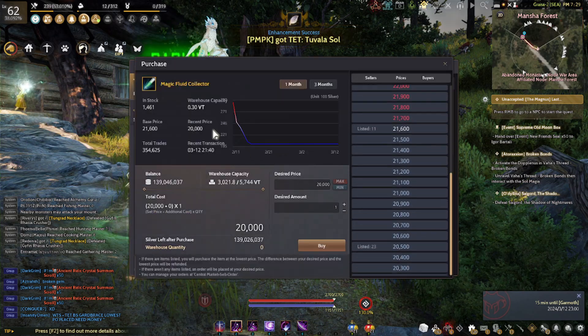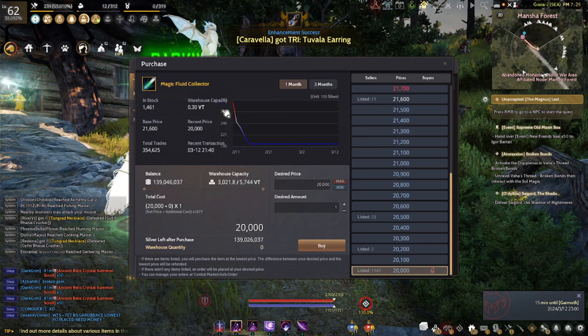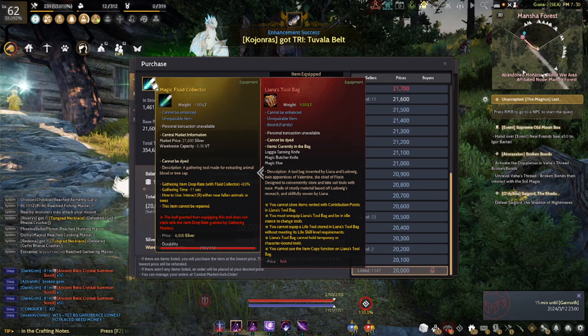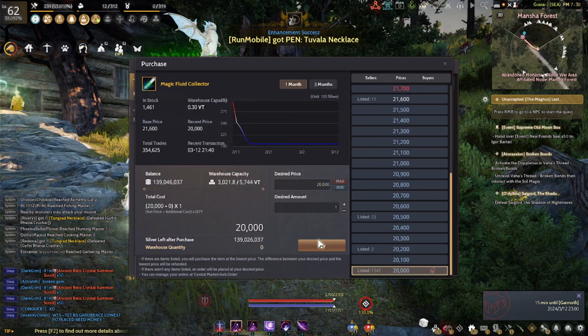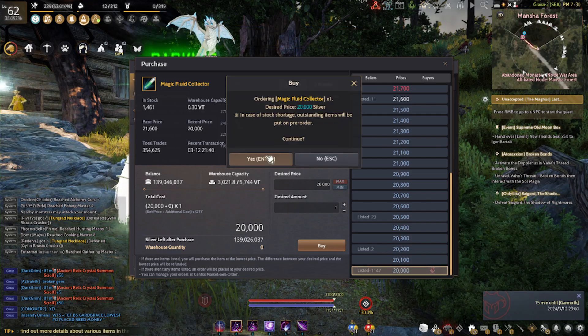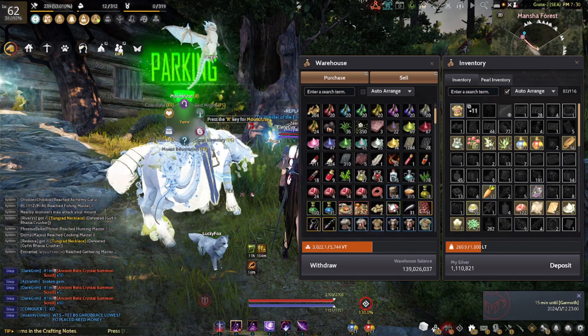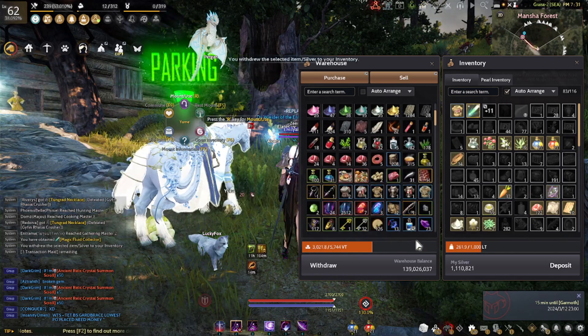I recommend you buy the yellow one because it has an 80% drop rate — 80%! And it's very cheap.